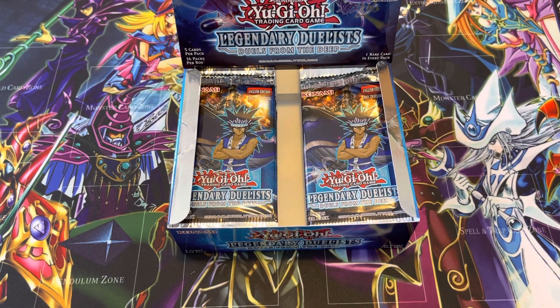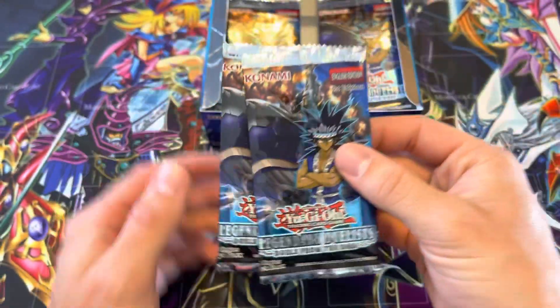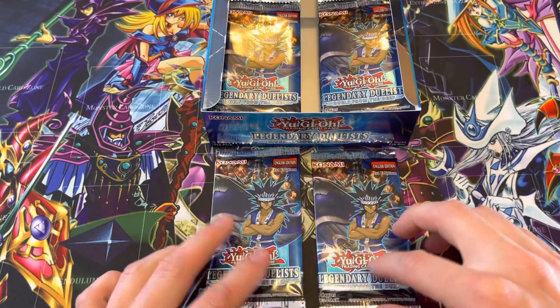Welcome back to Pack A Day, the Daily Double, Day 4. Legendary Duelist, Duels from the Deep. We're doing two packs a day because there's 36 packs in a box, only five cards per pack. High probability that it's trash. Looking for Forbidden Droplet, Silent Honor Art, Ghost Rare.